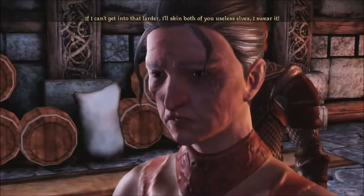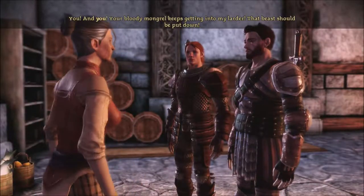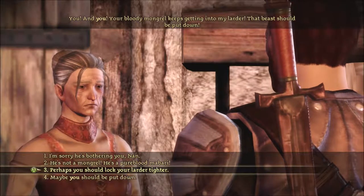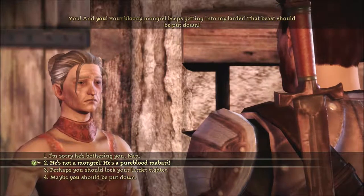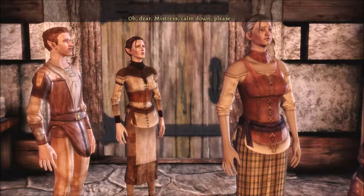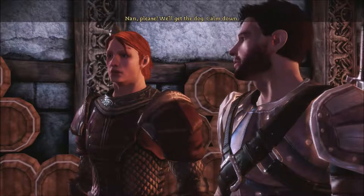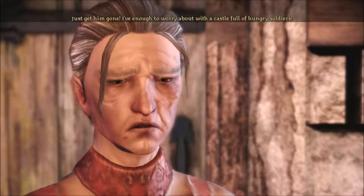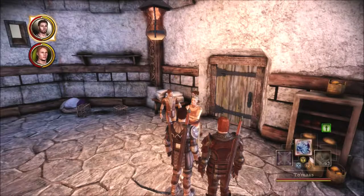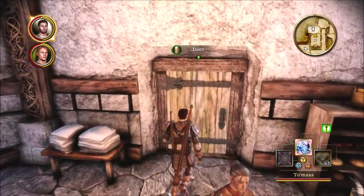But mistress, it won't let us near. If I can't get into that larder, I'll skin both of you useless elves. Hey, no need to be racist. Would you calm down, Nan? He's not a mongrel, he's a pure blood Mabari. A blight wolf is what he is — how am I supposed to work like this? That's it, I'll quit. Inform the Tirn — I'll go and cook at some nice estate in the Bannorn. Please, we'll get the dog, calm down. I've enough to worry about with a castle full of hungry soldiers. Would you stop the racist shit please? They're just servants trying to help you. You don't need to be rude.